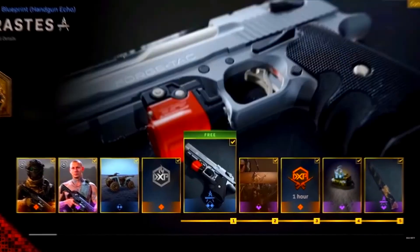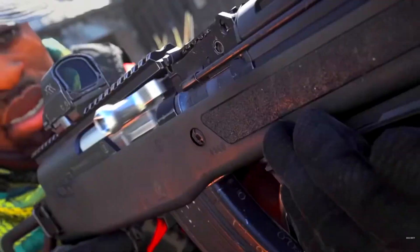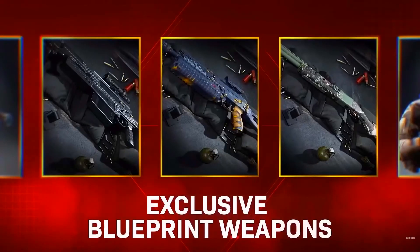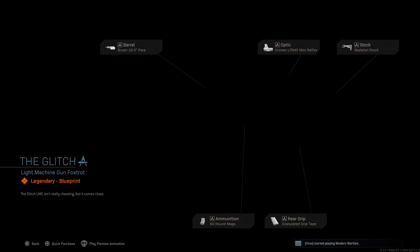Similar to Season 1 and Season 2, Update 1.20 was effectively the mid-season update of MW Season 3, with Modern Warfare Update 1.20 bringing in a new mastery camo, new playlists, as well as, more specifically what I will be talking about in this video, a brand new DLC Light Machine Gun, which is called the Brune Mark 9.